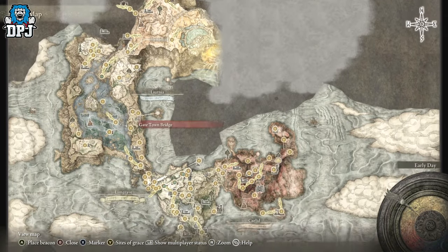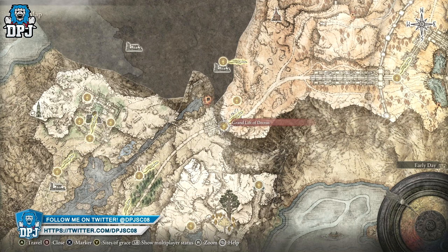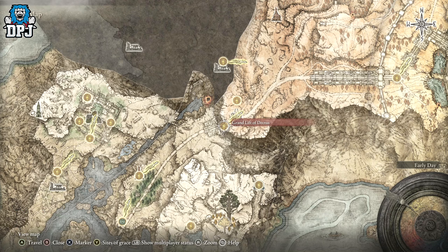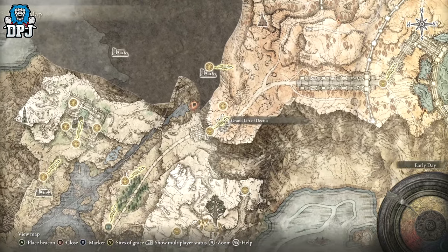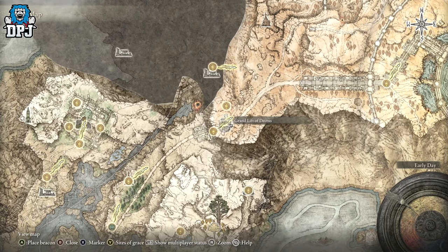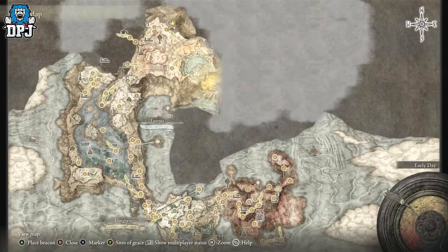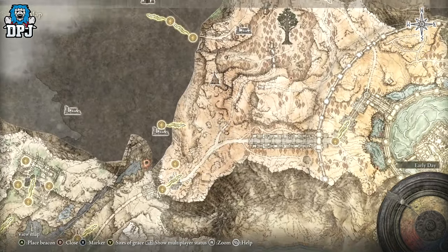It's in the Windmill Heights just past the Windmill Village, which is at the very top of the map. If you come up this side here, you'll eventually come to the Grand Lift of Dectus. I've said this in numerous videos, but if you're new to my channel, you won't know — you need to get a medallion which comes in two halves to activate the lift, which brings you up to this area.